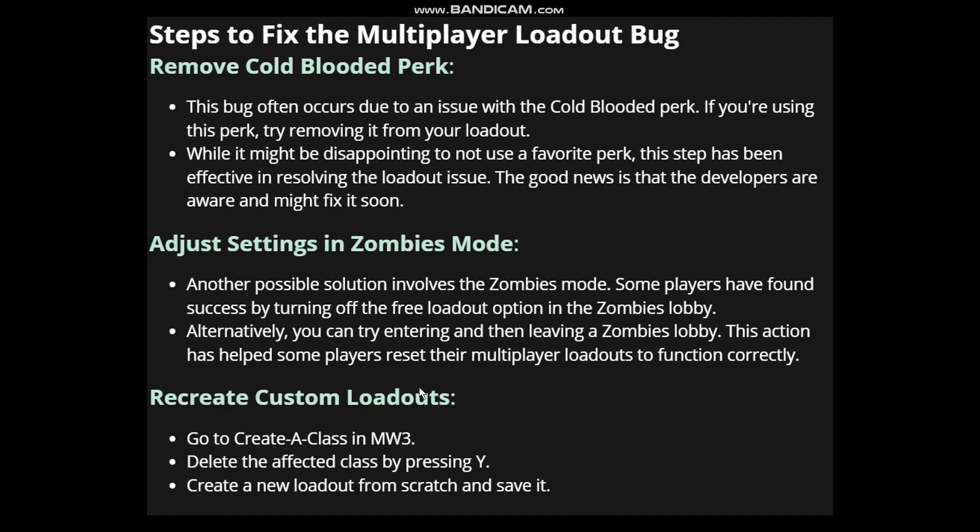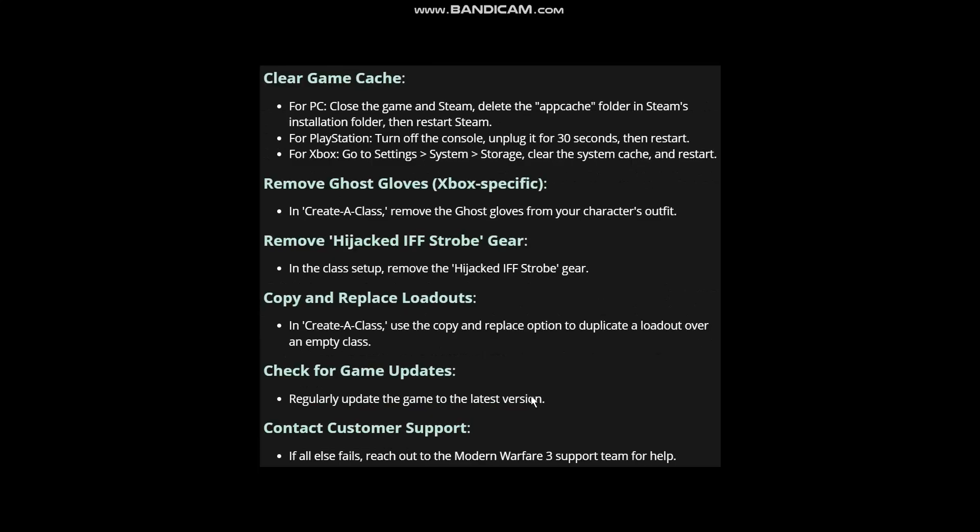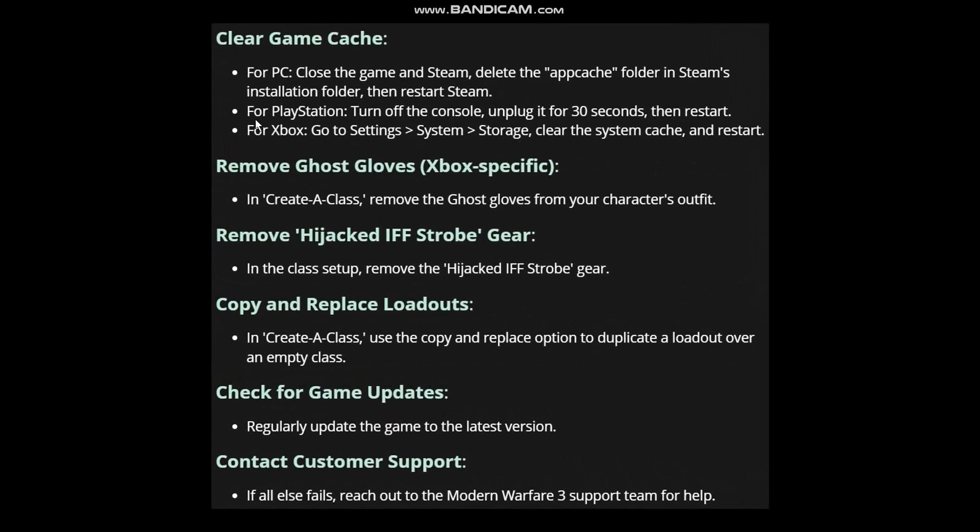The next step is to recreate your custom loadouts. Go to Create-a-Class in MW3, delete the affected class by pressing Y, create a new loadout from scratch, and save it. The next option is to clear the game cache.